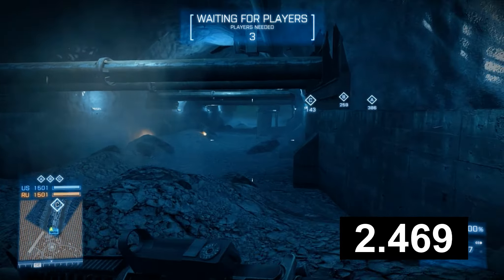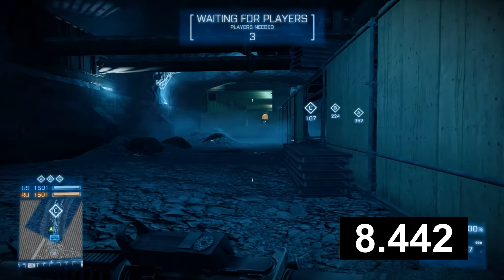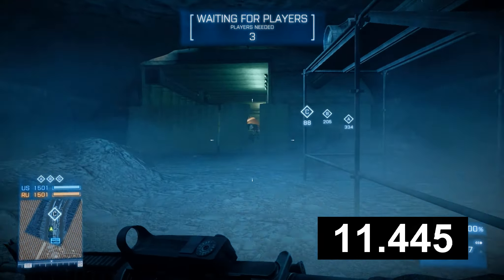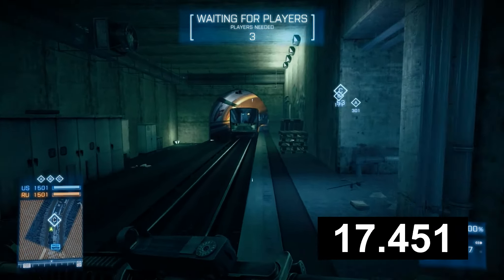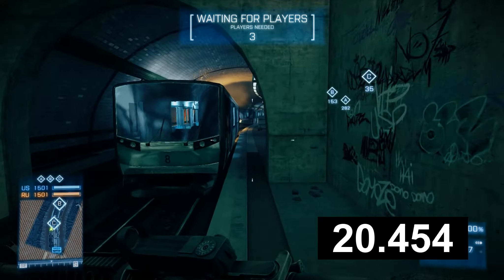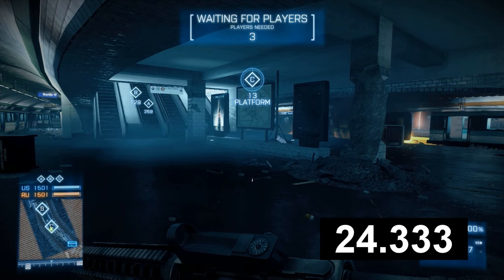And that is shocking. That is 24.267 seconds. That is insane. That's almost twice as long to get from C spawn to C flag than it is to get from A to A.